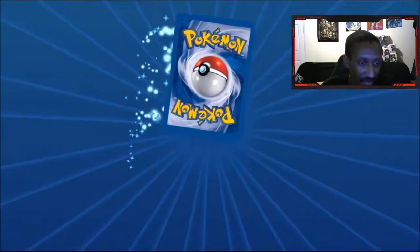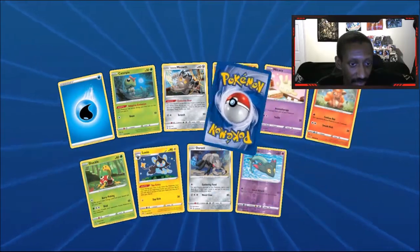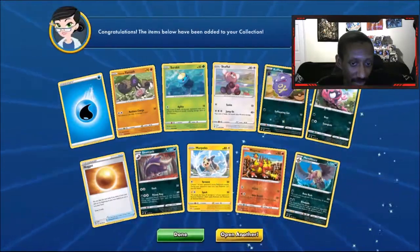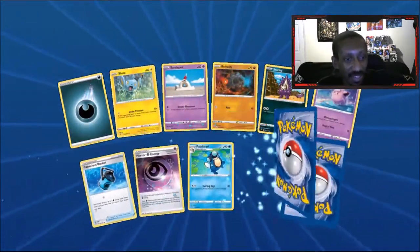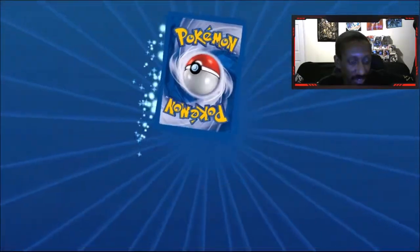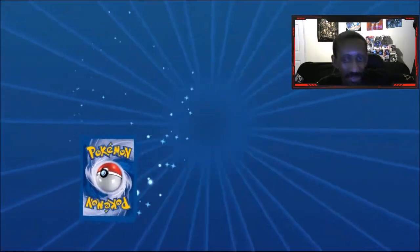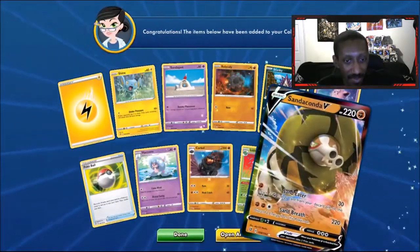Reverse holo Luxray — I didn't have that before. What's in this pack? Toxtricity! We got the Dragapult man, I don't think I can ask for anything else. Not only do we get a Dragapult, we got a rainbow rare Dragapult. Mr. Rime — one of my favorite evolutions from this generation. When I first got it I was like 'what the hell, Mr. Mime evolved, what are you talking about, Mr. Rime?' I can't with you Pokémon.